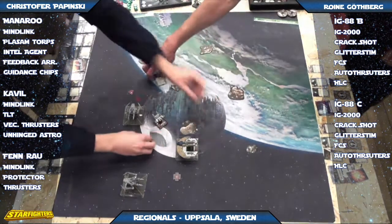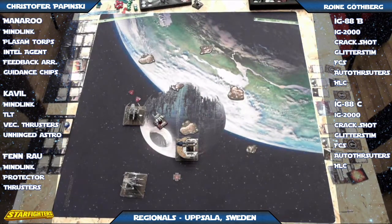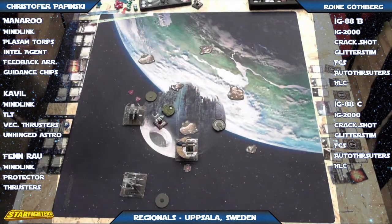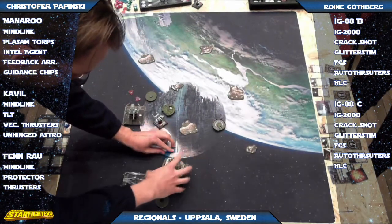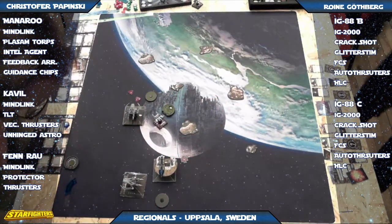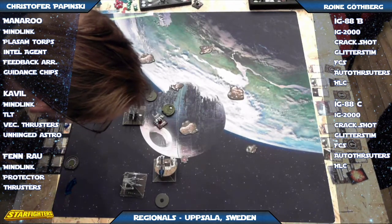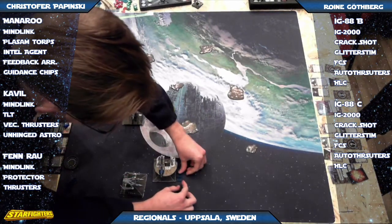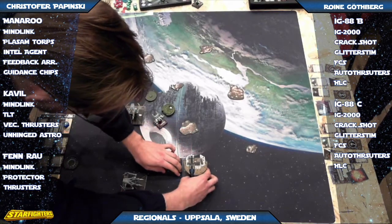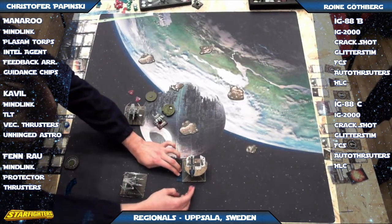Looks like they're going back to the dials. That far IG-88 is in a bit of a mess, but Finrao is out of position right now. Well, he can always do a one hard and a boost — he'll be back, because that IG-88 is not going to be there anyway. Good job blocking with Manoroo. Hopefully he'll be in range one — he can just use the Feedback Array on one of the IGs to get some damage in.